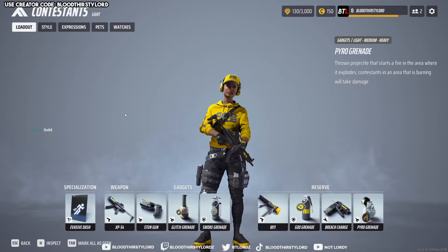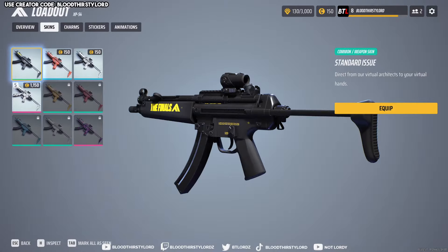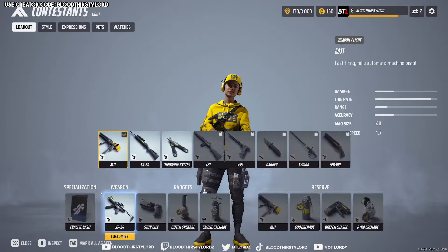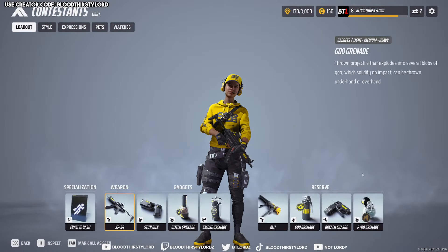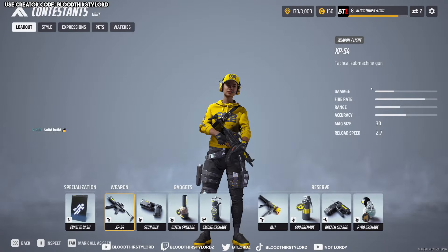This is my current best build or best weapon for the light class, being the XP54. This weapon shreds so quickly and does a lot of damage, as you can see through the damage numbers on screen. The damage might not be as high, but the fire rate adjusts to that and creates a positive offset for the character. It's really fun and engaging.